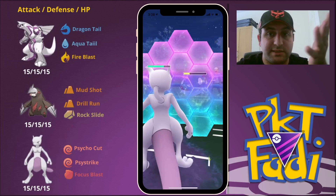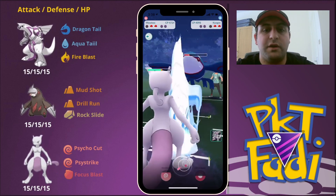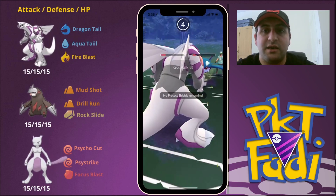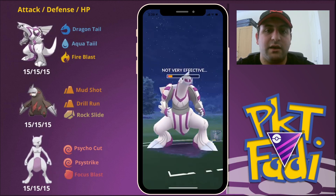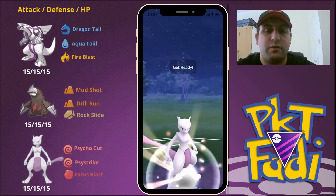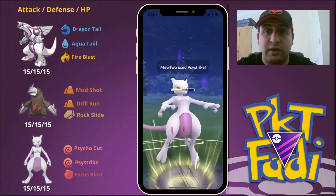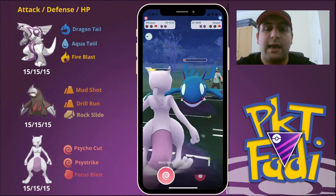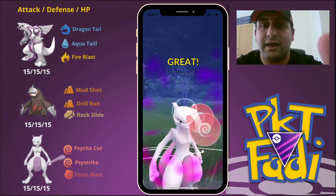Of course we do have to remember there is still a Groudon in the back that we have to deal with — very important. So now we build up enough for a Psystrike and quickly swap out to catch the Surf by my opponent. A Surf by a Kyogre against a Palkia — I think that was undercharged because we are not completely taken out. They bring in their Groudon, so we come in with our Mewtwo and go for a quick Psystrike to take out the Groudon. We probably have enough energy to build up to a second Psystrike to take out the Kyogre in the back — and we do, since Mewtwo wins most CMP ties. Very good game to my opponent — very nice match.